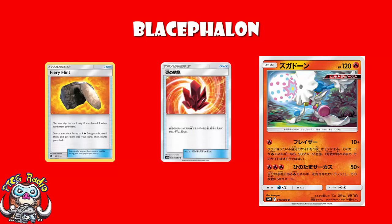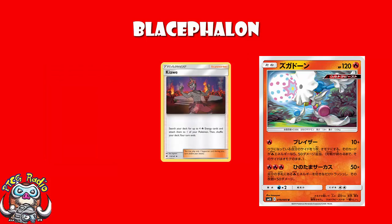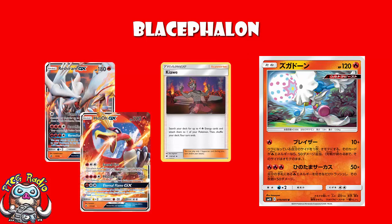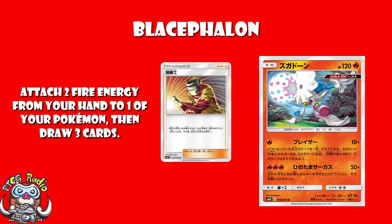How about getting Energy on Blacephalon? We have Kiawe — you attach up to 4 Energy but it ends your turn. I don't know if you really want to Kiawe onto a Blacephalon; Kiawe onto a Reshiram GX so the GX attack does 180 damage and attaches 5 Energy, yes. Kiawe onto Blacephalon — not such a big fan. But Welder lets you attach 2 Energy from your hand to one of your Pokémon and draw 3 cards. Attach 2 from your hand with Welder, 1 for your turn, and there's your 3 Energy. Plus drawing 3 cards hopefully gets you more Energy.